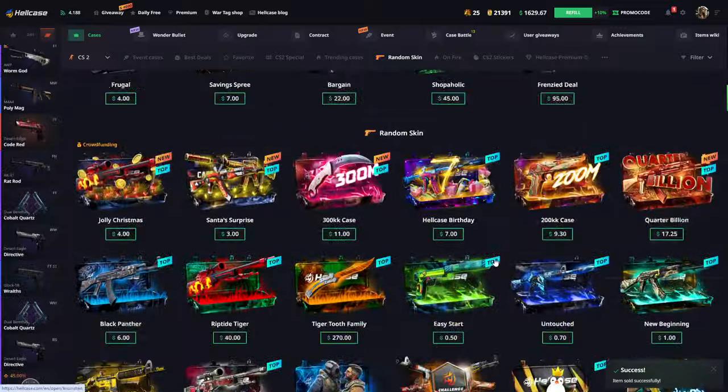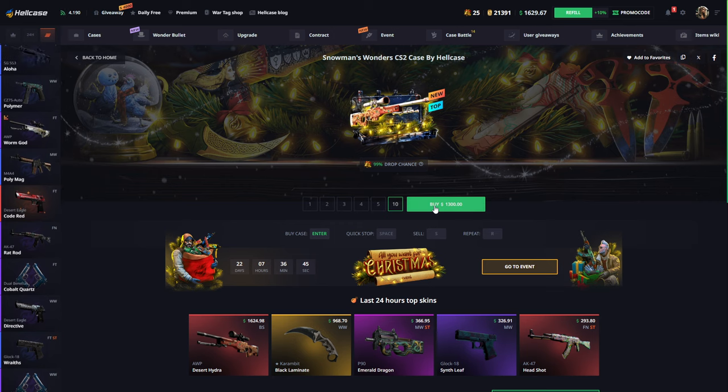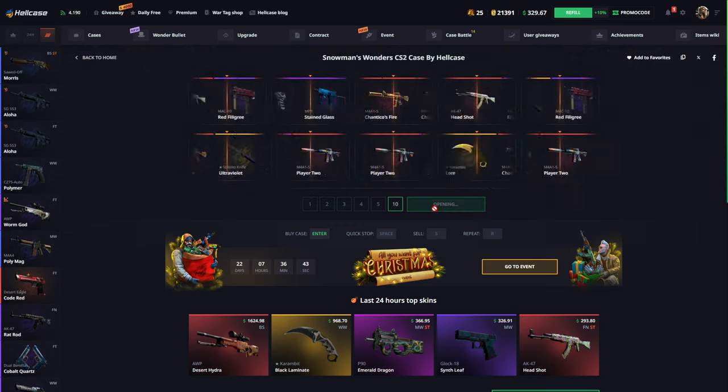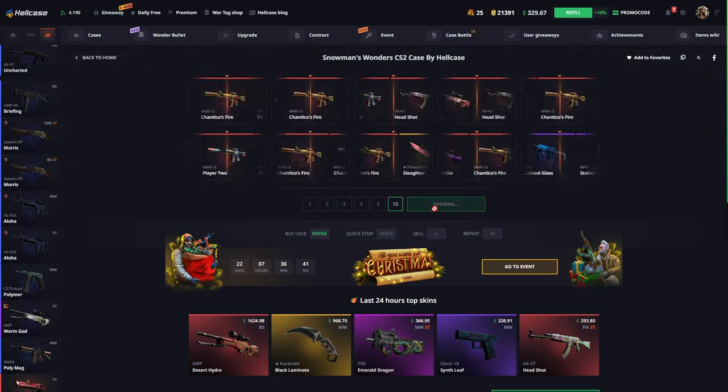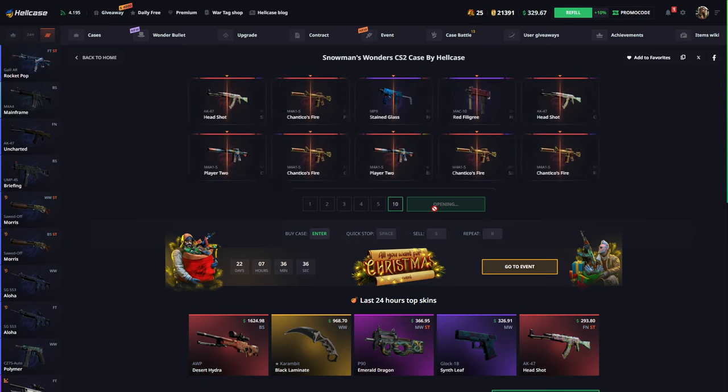I'll just go for the event case now. I hope we can get something. Come on — we can open it ten times, let's go! I'm going to try ten times and that's it. By the way, you can join my giveaway — you can find the link in the description.